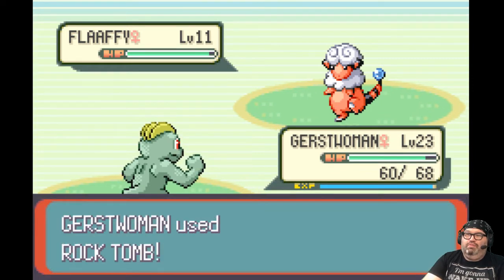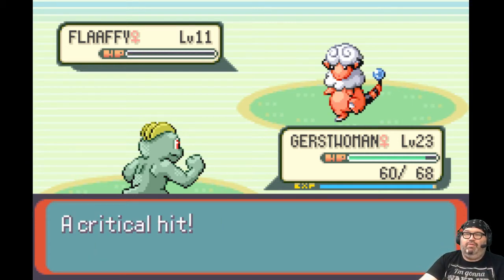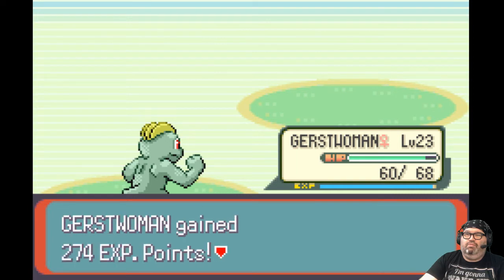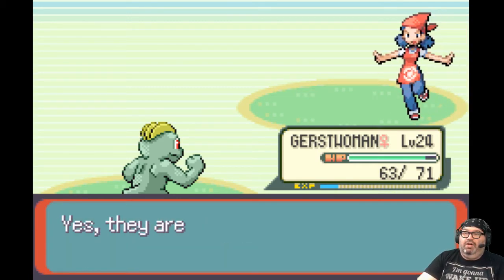Let's try Rock Tomb. Critical hit! And that kept us from being paralyzed — sometimes our physical attacks are going to get us paralyzed. So that was great.